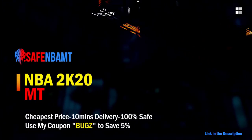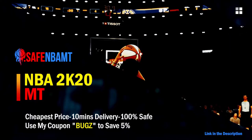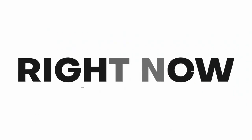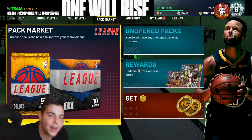What's good guys, if you want cheap, fast, and reliable NBA 2K20 MyTeam coins, head on over to nbasafe.com and use code 'bugs' for 5% off at checkout. What's good YouTube, it's your boy Bugs back with another NBA 2K20 MyTeam video.